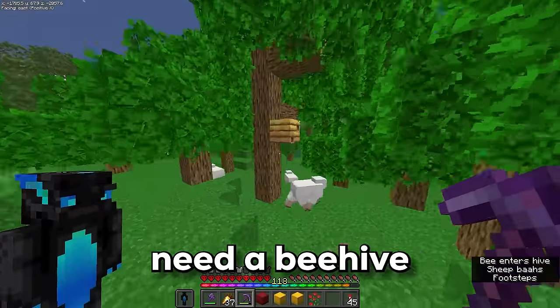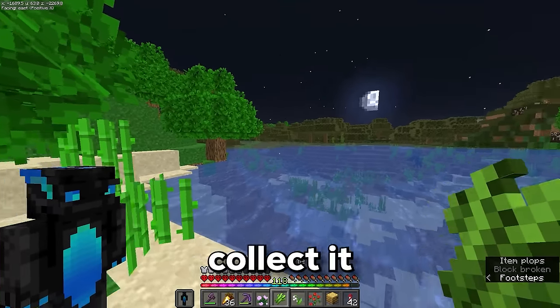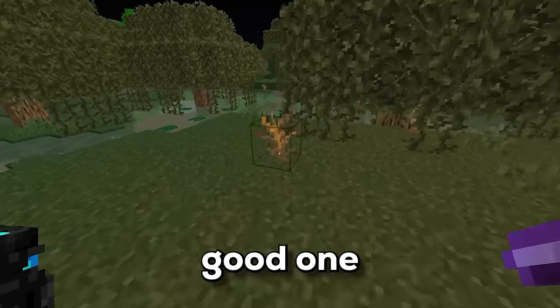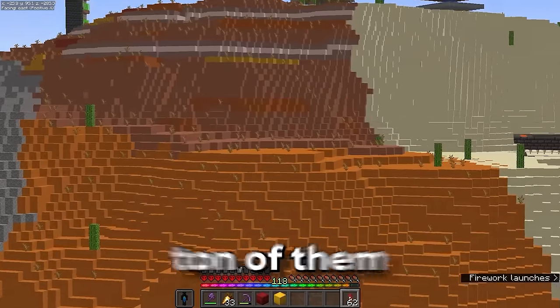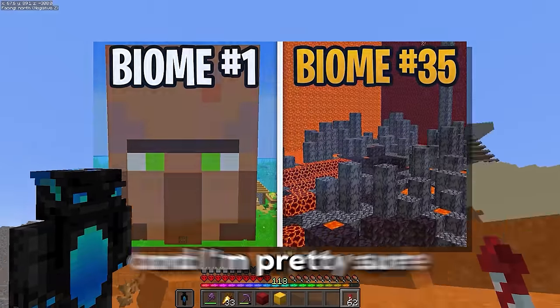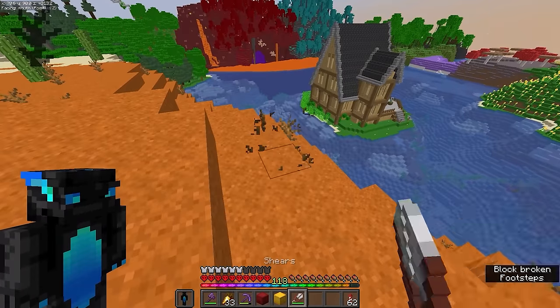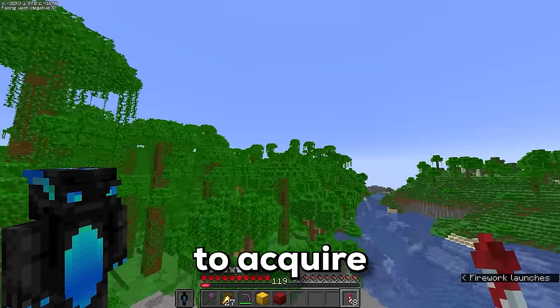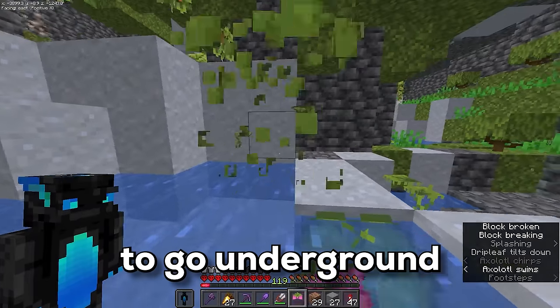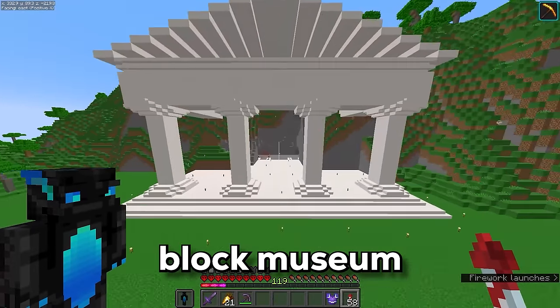I'm pretty sure at some point I'm going to need a beehive. I have a sugarcane farm but might as well collect it myself. A dead bush would be a good one — I remember getting a ton of them for the biomes video, and if I craft some shears, there we go. That should also work for grass and ferns too. Now I need to go underground to get both of the drip leaves, along with a spore blossom and the hanging roots.